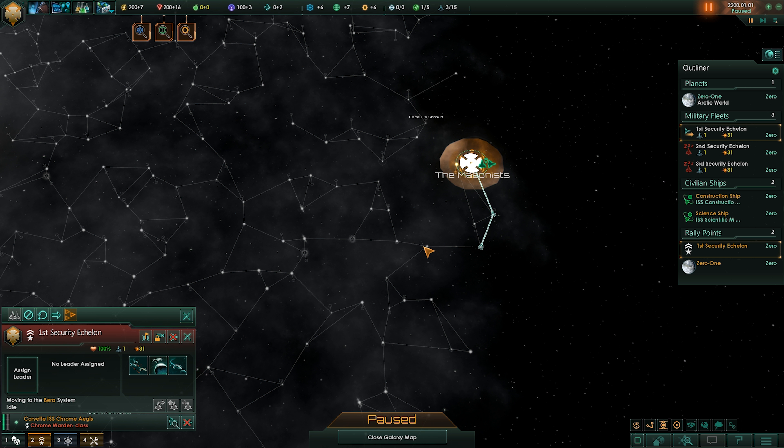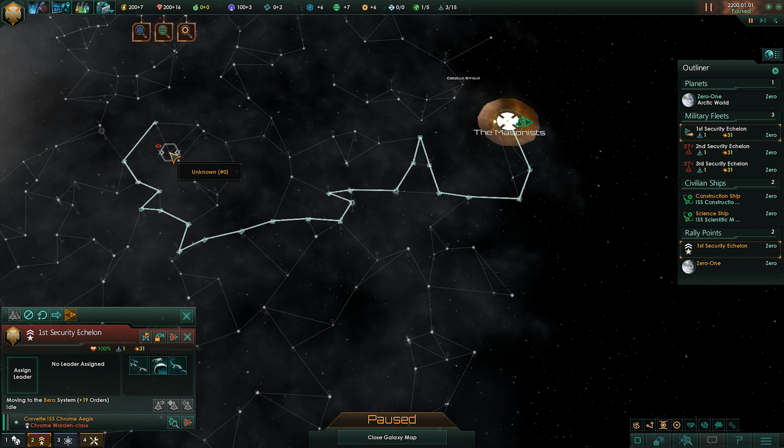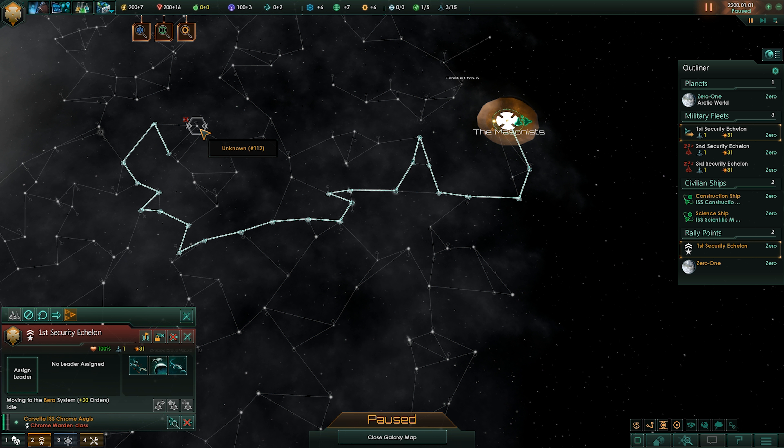So we're going to take our security echelons and have them scout the immediate worlds around us. I'm going to have this one go straight through the center, see how far out we can get him. Hopefully he doesn't die, but it's always a possibility. Right now we start with a very limited vision of the map, and we're just going to try to open that up. This is going to be a completely different game from the usual things you see on the channel, but we will still be doing Squad, Day of Infamy, all the tactical hardcore FPS games you guys like.